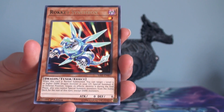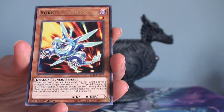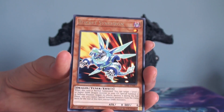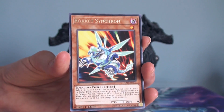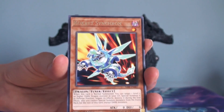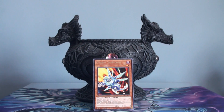When this card is normal summoned, you can target one level five or higher Dark Dragon monster in your graveyard and special summon it to the field. Its effects are negated. The whole point is that you have a level five or higher Dark Dragon in your grave, which is easy if you're doing the pure Rocket Dragon build — they're all dragons and they're all dark — so get it to the field and use it as a tuner to synchro into something from your extra deck.